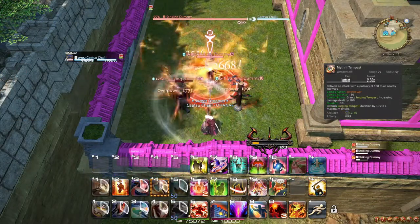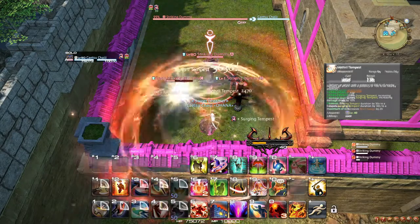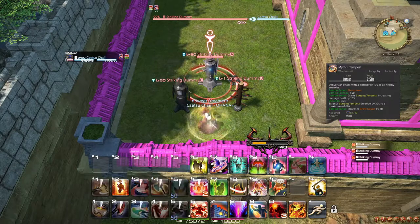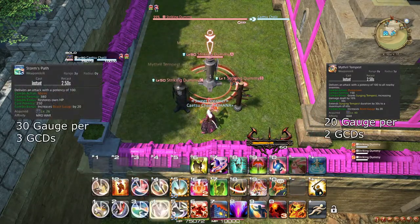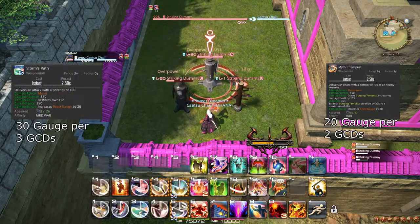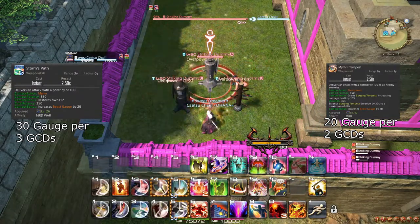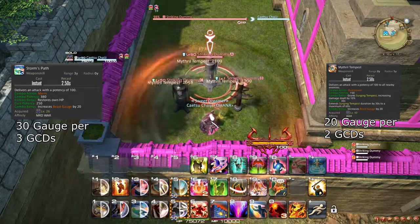At level 74, Mithril Tempest is improved to grant 20 Beast Gauge. This causes your AoE rotation to generate Beast Gauge as fast as your single-target Storm's Path combo. While this does not change your rotation's priorities at all, it does allow you to use Decimate much more regularly on AoE.